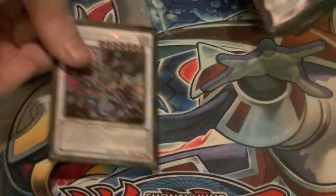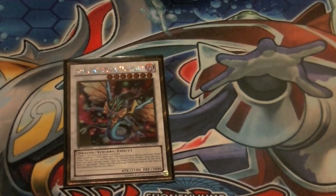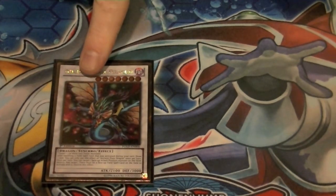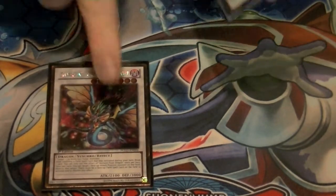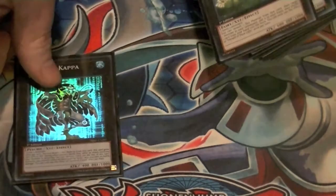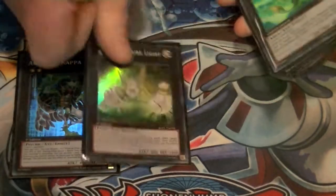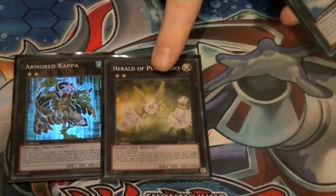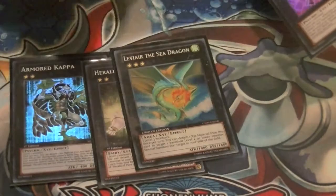Now for the extra deck. One copy of Ancient Pixie Dragon — as long as there's a field spell on the field you can pop a monster for free, and if you activate Tower that turn you draw an additional card. For Rank 2 Xyz, I have Armored Kappa and Herald of Pure Light to recycle dead Worlds in hand and get back banished cards with Leviair.